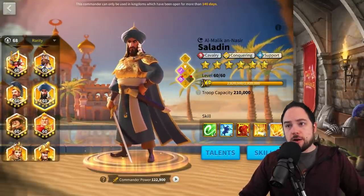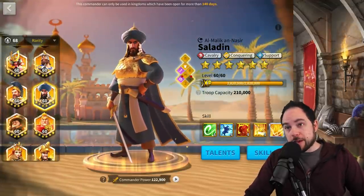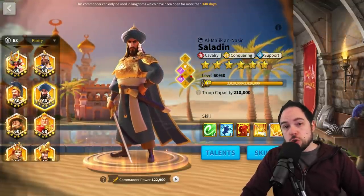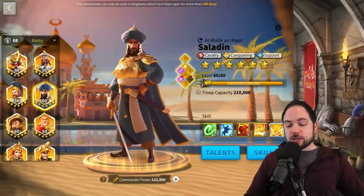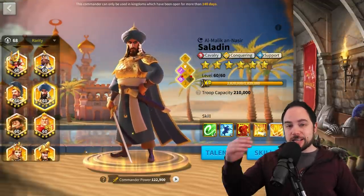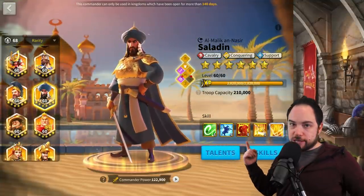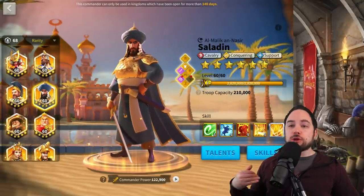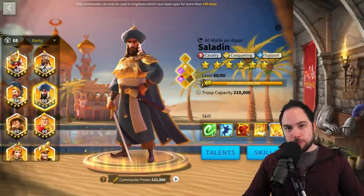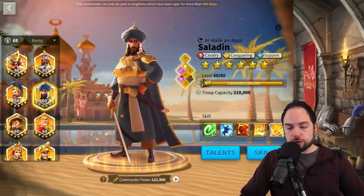So this strategy of going with a 5-5-1-1 legendary commander is only going to run you 200 legendary commander sculptures. It's an extra 190 sculptures — basically double the sculptures to get the first three skills. And it's another 310 sculptures, almost doubled again, to expertise a commander. 700 total legendary commander sculptures.